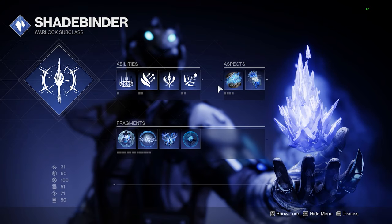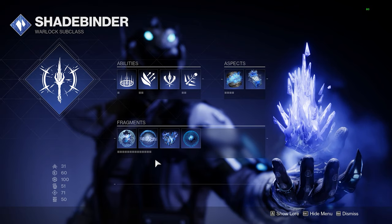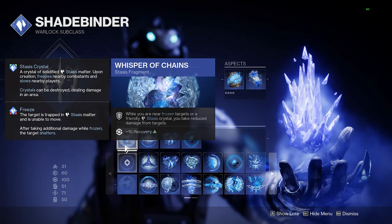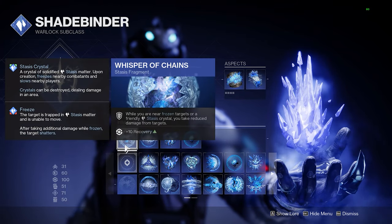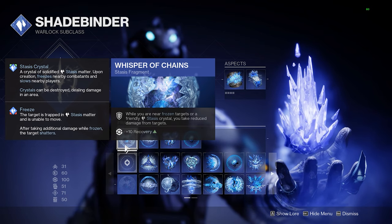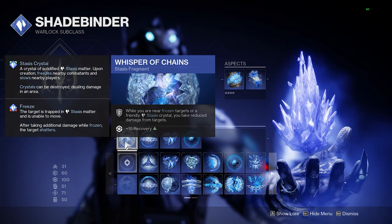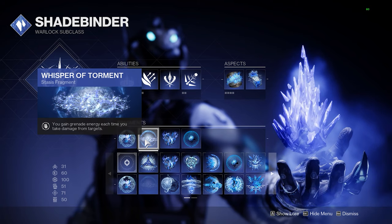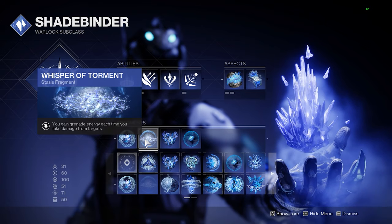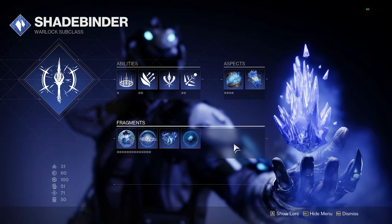Moving to the fragments, I'm going to talk about four. One is optional and you could go wherever you want with it, but the other three are mandatory. The optional one is Whisper of Chains — I take it solely for the recovery stat. Whisper of Torment is absolutely imperative, especially if you're going to play this properly, due to the fact that you literally get grenade energy back and your entire class is built on spamming your grenade for freezes.